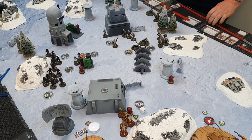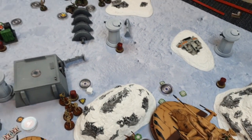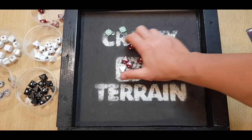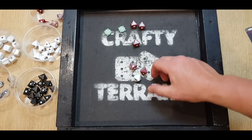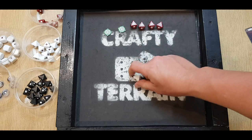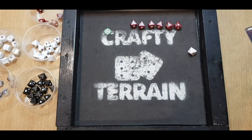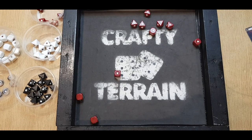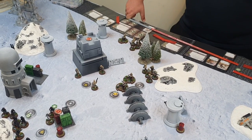I activate the intact tank — take an aim, giving it two aims total — then shoot at the Shore Troopers in light cover behind the shield generator. Six red and a white, High Energy Shells, Critical Three. Rolling: hit, hit, a crit; use my aim to reroll two and get two more hits. One goes to cover — five coming through. Nick rolls five red saves and gets three, losing two Shore Troopers and gaining a suppression.